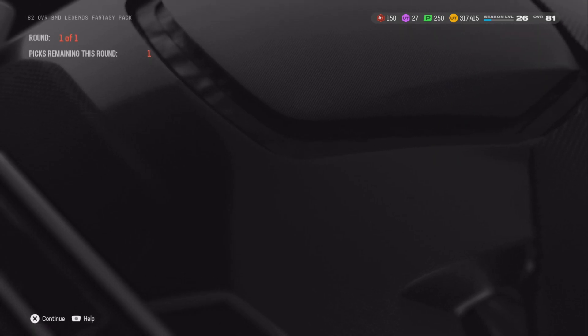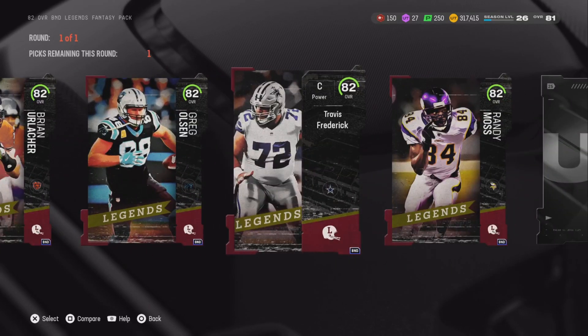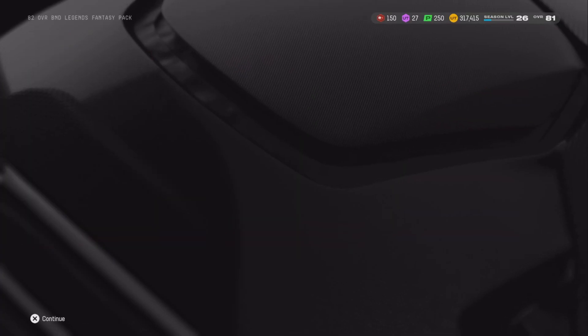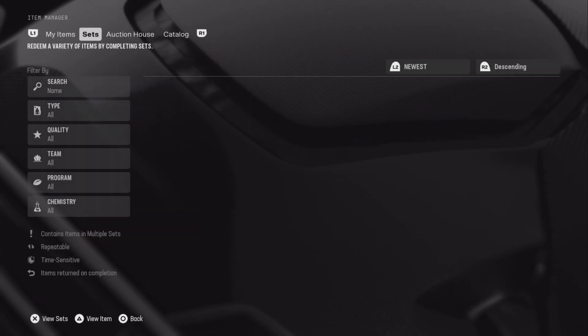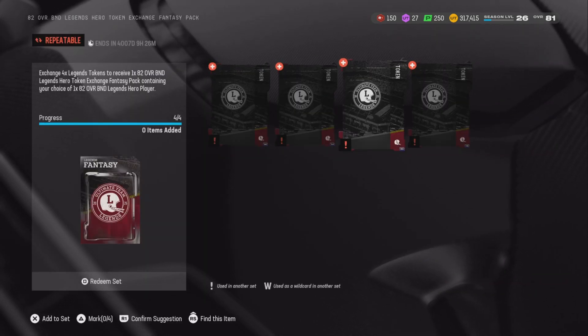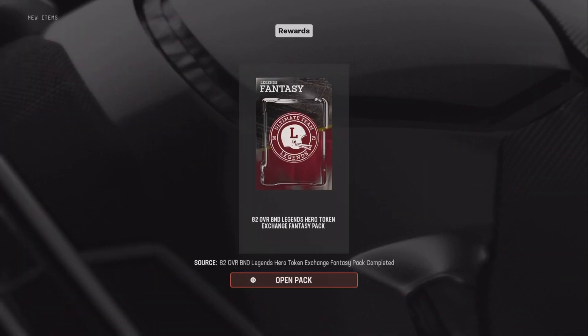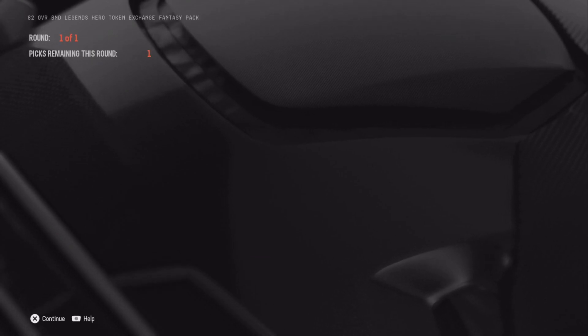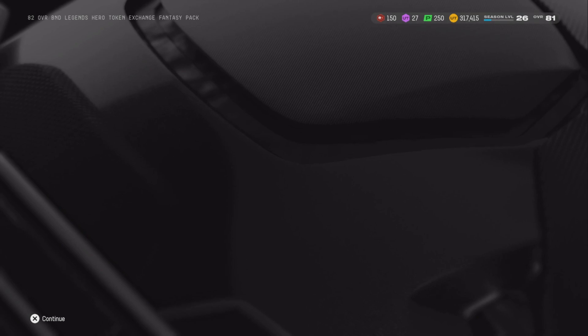In my opinion I don't really need Randy Moss because I have three good receivers and they're all bound-to-binder. For my bound-to-binder pick I'm going to take Travis Frederick as a center. Now we're going to spend our tokens - I have 22. In the bound-to-binder set you add four tokens and it gets you a free 82 overall. We already got Travis Frederick, now we're going to get Antonio Cromartie.